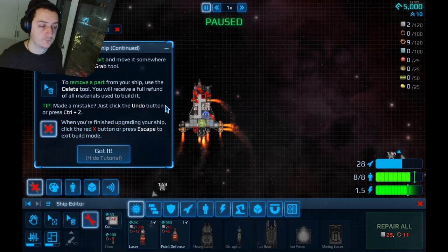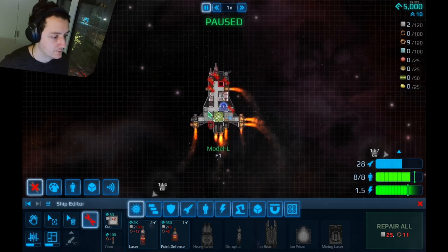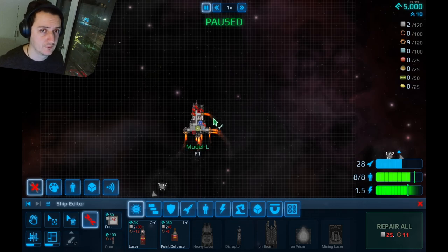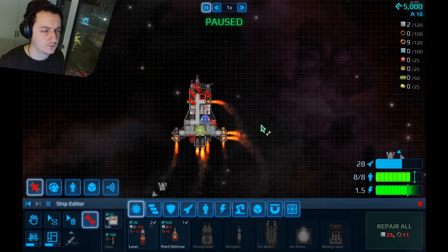Made a mistake? Just click undo or press Ctrl+Z — perfect. Blizzard should be taking development hints from these guys. Make life easier for your players — it makes no sense to make it harder. It's so annoying in some games when you can't undo and they'll only give you half the resources back. Convenience makes user experience better — I should make a quote of this.